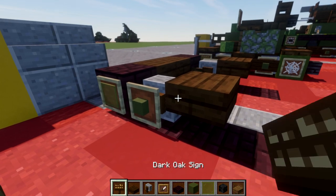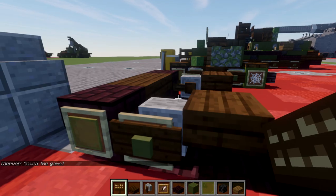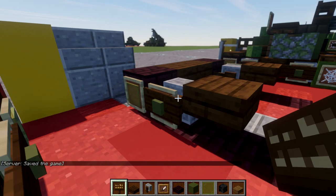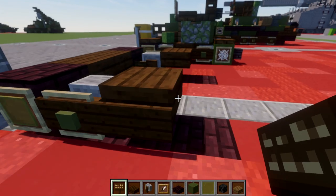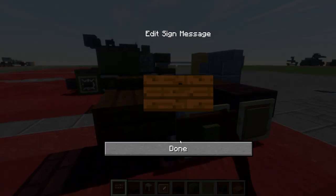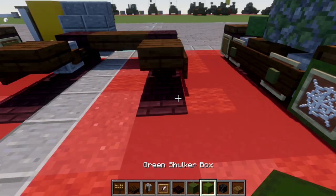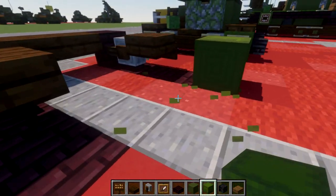At this point, grab a dark oak wood sign. If you are on Java edition, you can place a dark oak wood sign on the side of this grindstone. If you're on Bedrock, you will not be able to do this — if that's the case, just place it on the item frame. We're also going to place a dark oak wood sign on the side of this slab, same thing on the other side. Then skip a space back and place down a green shulker box on both sides.